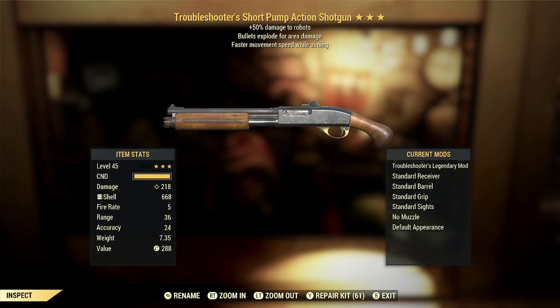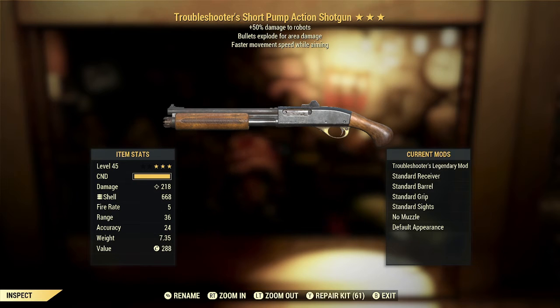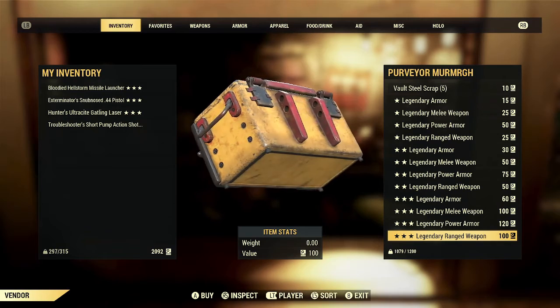The bullets exploding for area damage is a great effect on pretty much any weapon, and especially on shotguns, because each one of those pellets is going to trigger the explosive effect. And even though it is less damage per pellet on shotguns, it's still a pretty solid effect — one of the best second stars for shotguns in general. The faster movement speed while aiming, I talked about that on the last weapon and I'm still not a fan, but the first two stars are quite a bit better. So this one I would classify as pretty mediocre, but I could see it having some utility for the right player.